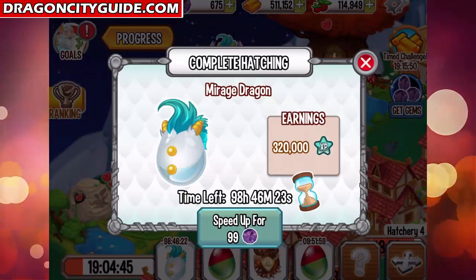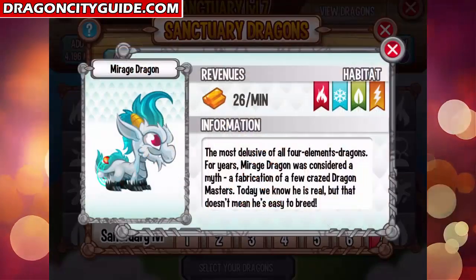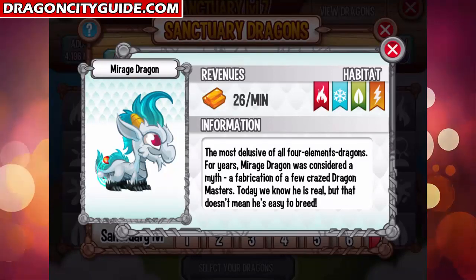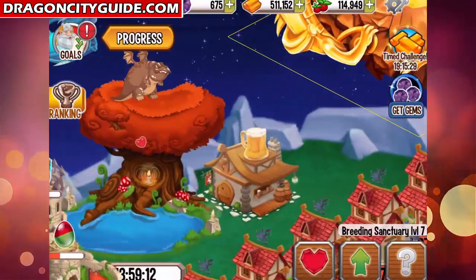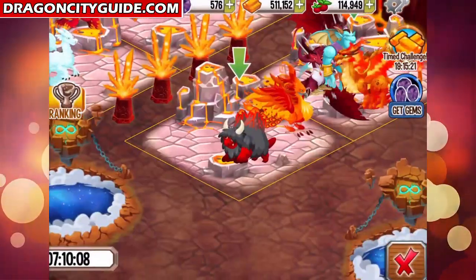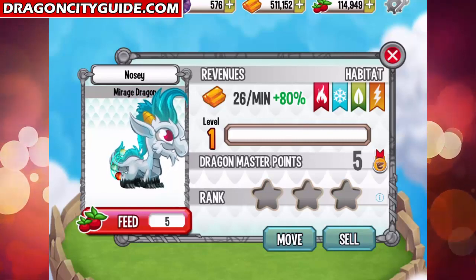You can get this dragon only in the breeding sanctuary. Check out the Mirage Dragon right here — this is a four-element dragon, and because the first element is fire, he will be very weak against sea and electric attacks. I'm going to pay 99 gems and place this dragon into a fire habitat.